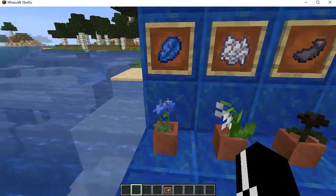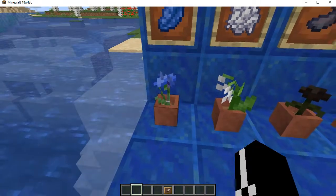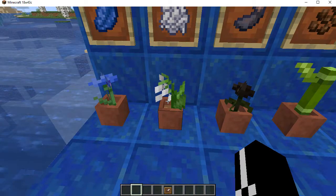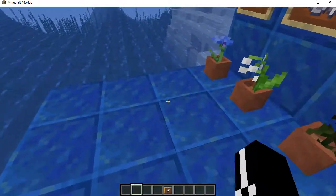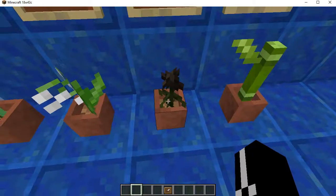There are also new flowers that can be crafted into dyes. You get the cornflower, found mainly in plains biomes. You have the lily of the valley, found mainly in forests — probably a better chance in flower forests if you can find one. And there's the wither rose — if this is just placed down in the world, it will actually wither you for a little bit.